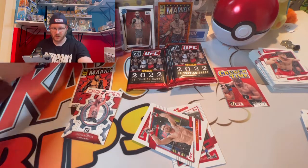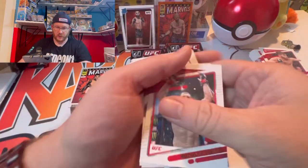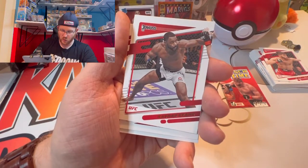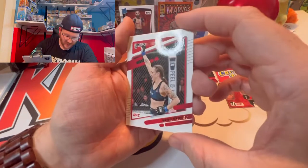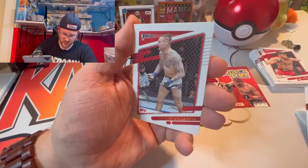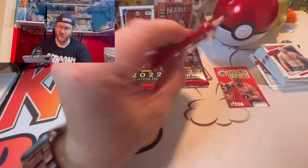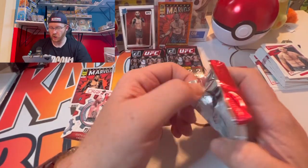So none of the major names yet on base. Come on, with all these cards you gotta throw a major name in there. Then followed by Walt Harris — a lot of base cards, to be expected from Donruss. Rashad Evans throwing it back, Nina Nunes, Matt Brown, and Gregor Gillespie.